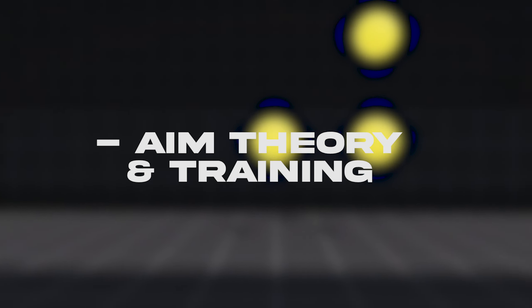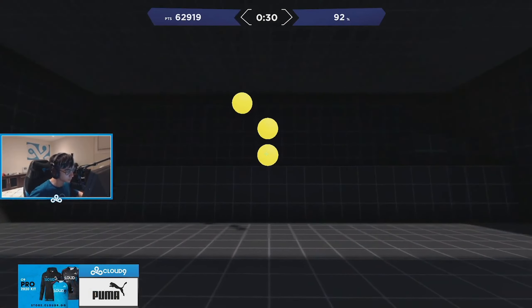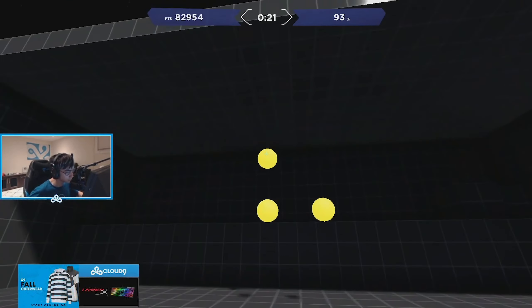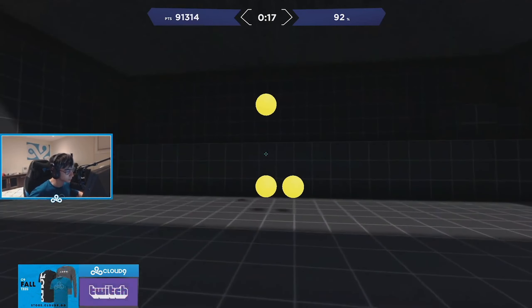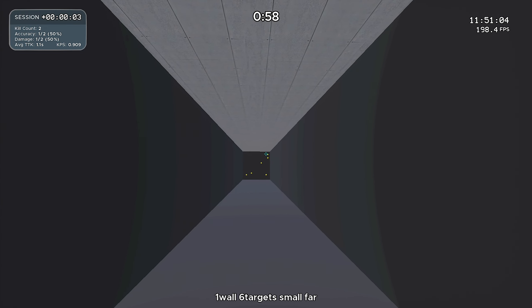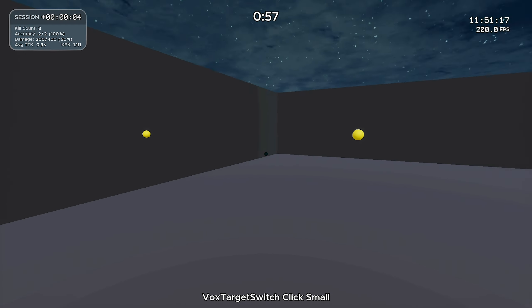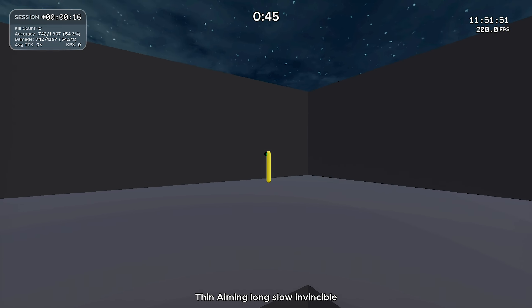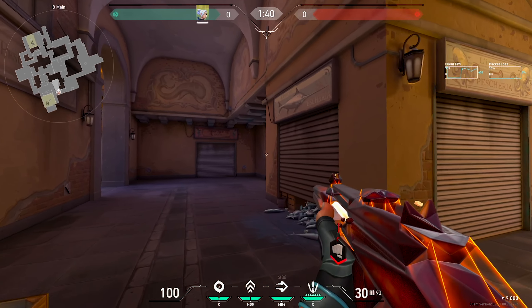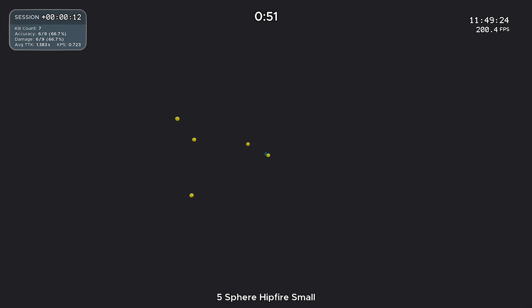Let's talk about aim training, aim theory, and why gridshot sucks. While gridshot can be fun, it's almost completely irrelevant to aiming in Valorant. The targets are exponentially bigger than a head at any range in-game, getting you in the habit of rushing shots. Not only are the targets completely still, but so are you — in Valorant, both you and your enemy will be moving. The best use of your time is shooting the smallest possible or moving targets to simulate in-game gunfights. When playing click timing scenarios, make sure to prioritize at least 90% accuracy before going for speed.